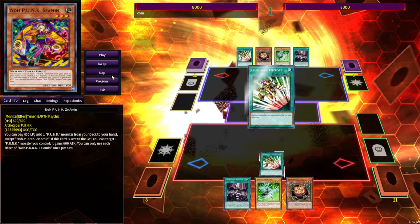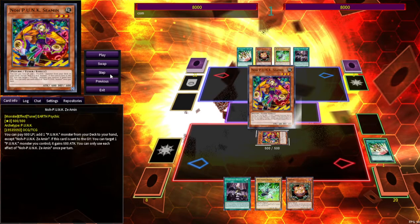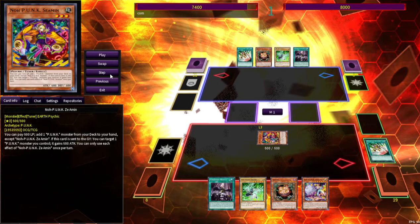Teleport is now officially off the ban list, so you get three of those. From the deck, you can summon a Z-Amen. This lets you pay 600 life points to add a Punk monster from deck to hand. That's exactly what's going to happen, which is good because eventually we're going to be going into the Brave Token engine. But if we had normal summoned this, the combo line obviously would be quite different.